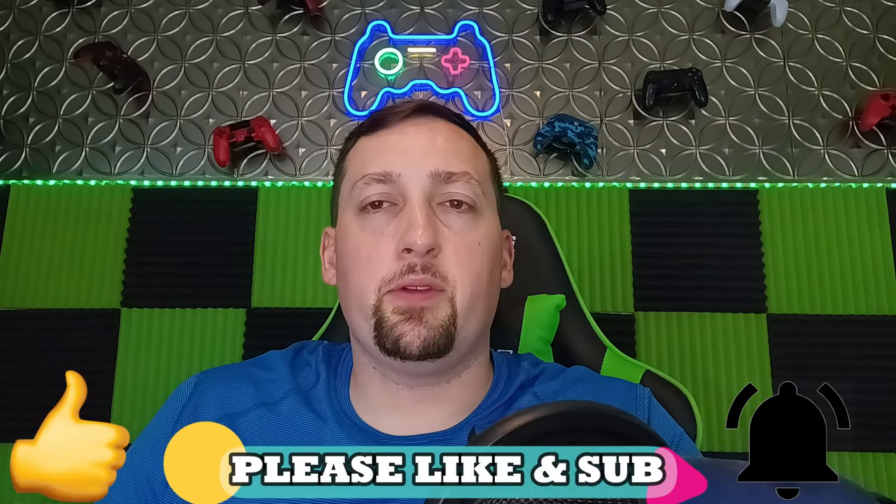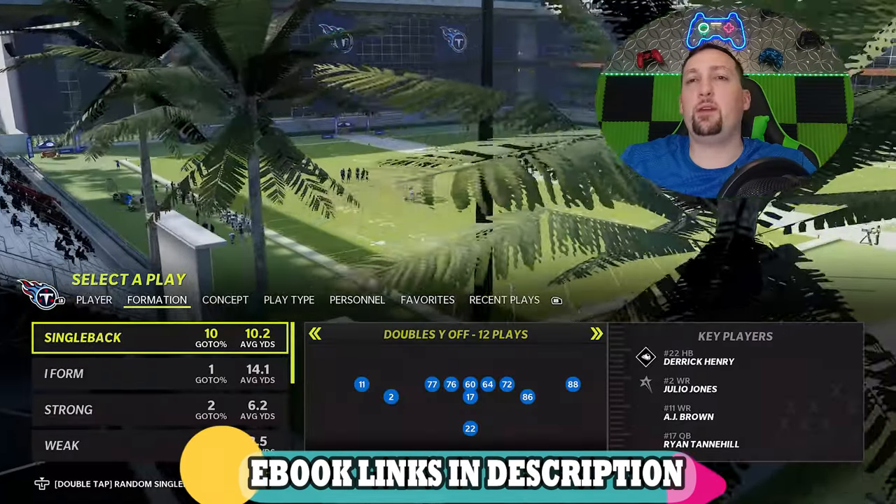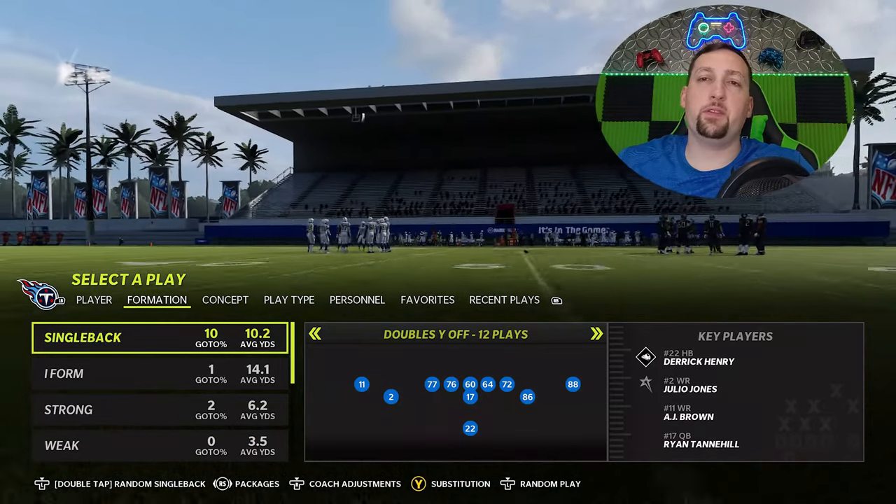If you guys didn't catch the first part with the run plays, I have a link in the description because that's very important. But if you guys want to see a full breakdown of this offense on YouTube, hit the like button and let me know in the comment section. I'm in the Titans playbook one more time, but like I said in the first video, this can also be found in the Falcons and the Packers, although I think the Packers is missing a few of these plays.